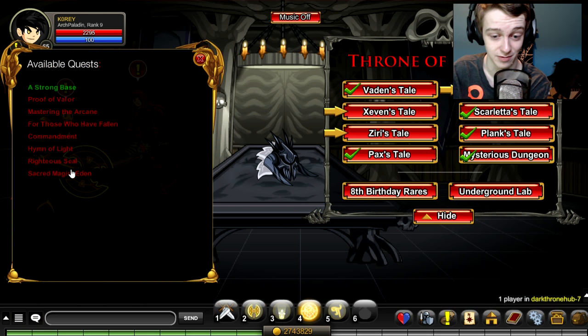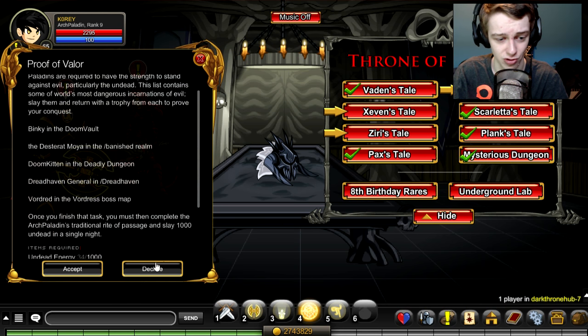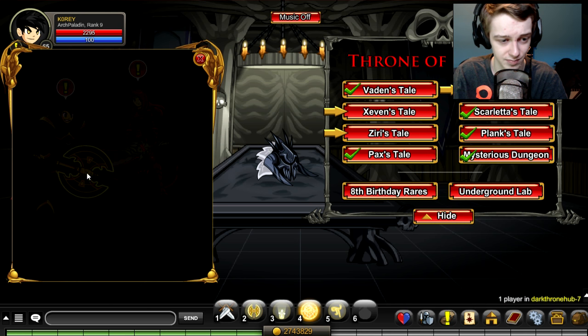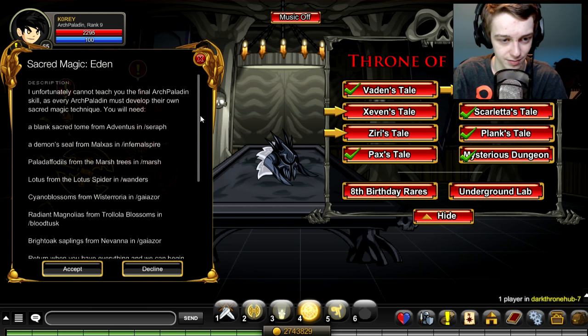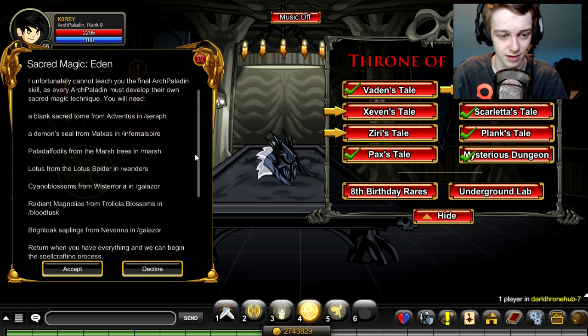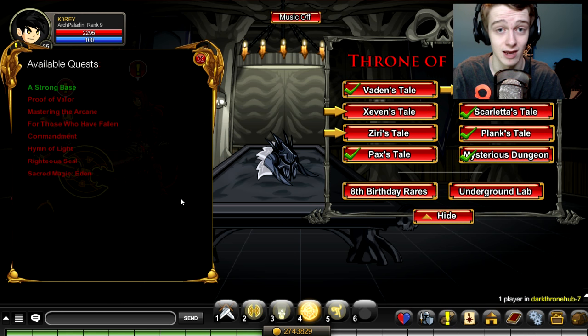I haven't done those quests since I already have the class, so running through them wouldn't be time-efficient. This isn't a quest guide — I'm just showing people where to get the quest. Most of the information is in the quest description text itself. When you see a slash followed by a name in the quest text, it means slash join and then the map name — for example, slash join wanders, slash join galazor, or slash join serif. The quest text gives you all the slash join commands you need, so just read through it.